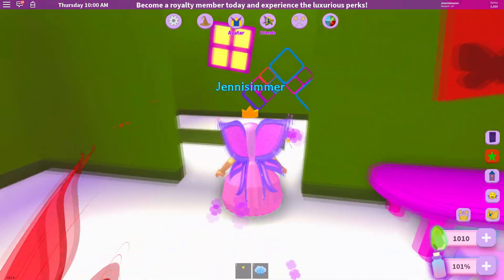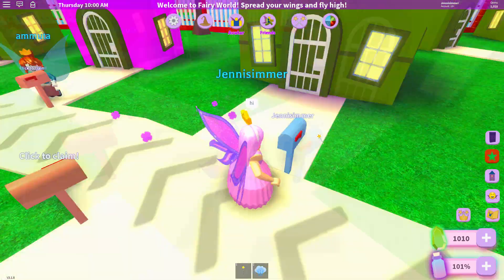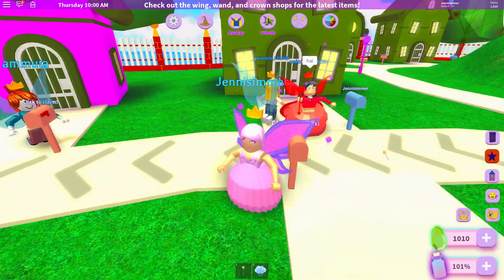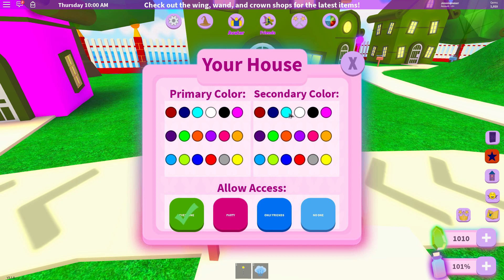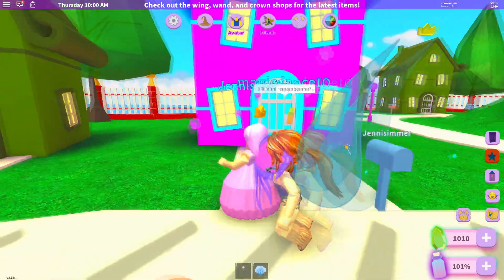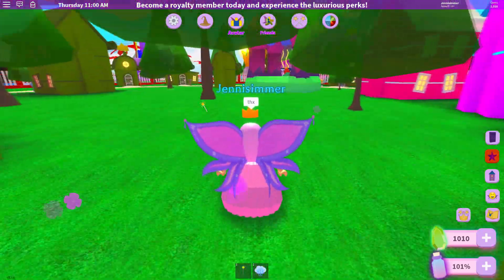Very cute little house, I like it quite a bit. I definitely want to paint my house — can you do that? How do you paint the house? I'm watching for the pop-up but I'm not seeing it. Let's paint my house — let's go with primary color pink and a secondary color. Oh, that looks so cool! And the map will also change.